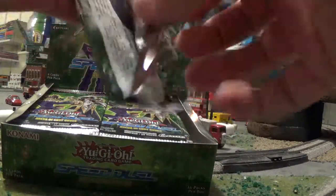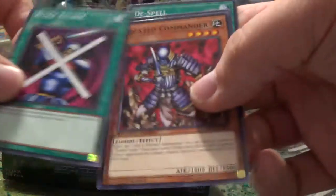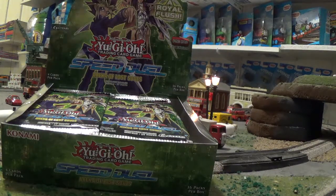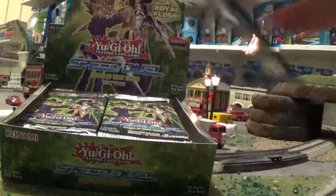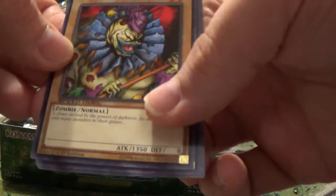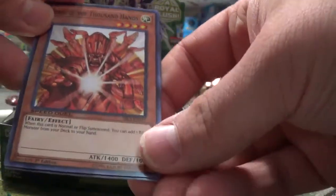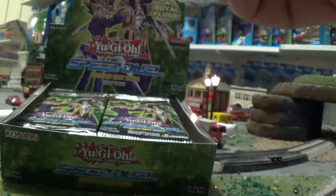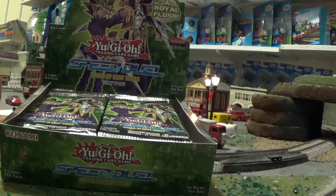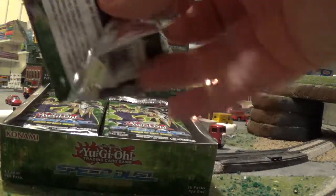Let's see what the rest of this pack has to offer. Magicians Unite, and another D spell. Clown Zombie. Here's a holographic — Sangan of the Thousand Hands. So I'm going to put my non-holographic Speed Duel cards over here, and the holographic ones are going to go over here to the side. That's one so far. Let's see what else this box of cards has to offer.